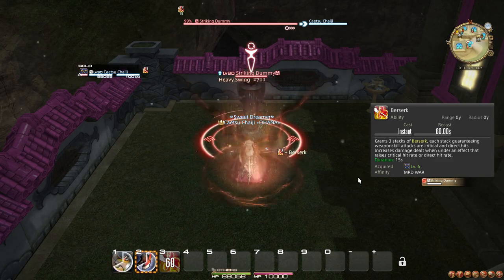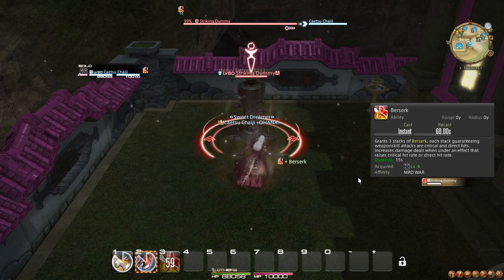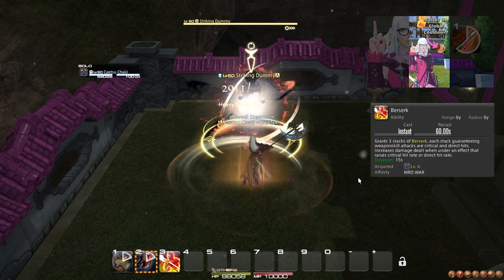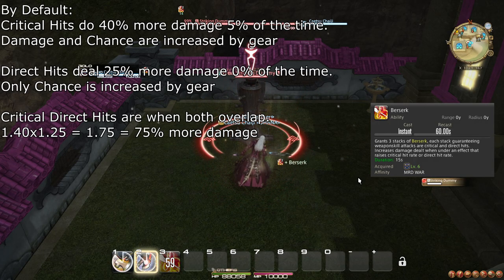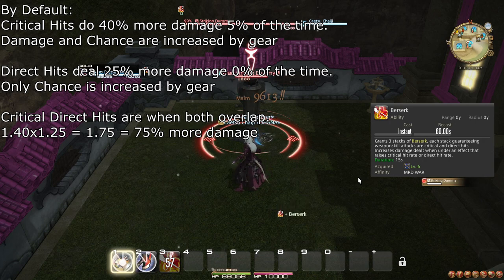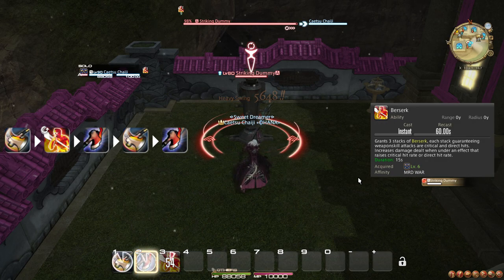At level 6, you learn the ability Berserk. Weapon skills incur a 2.5 second recast time where you can't cast another weapon skill, but abilities are unaffected by this recast timer and so can be cast between them. You can therefore activate Berserk between the uses of two weapon skills. Berserk makes your next three weapon skills guaranteed to be critical direct hits. Critical hits deal 40% more damage by default, increased by the critical hit stat. Direct hits deal 25% more damage, meaning Berserk effectively increases your damage by 75% for your next three weapon skills. At this level, you should use Heavy Swing, followed by Berserk, then Maim, Heavy Swing, Maim to get maximum value.